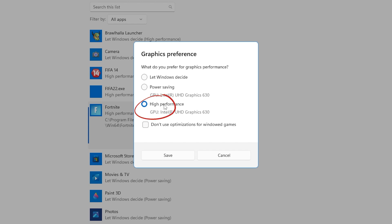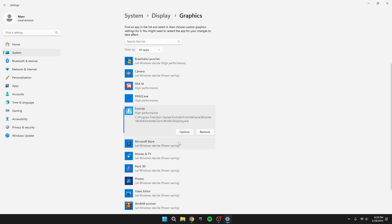Next, hit Options and a pop-up shows up. Click on High Performance. Now, depending on your PC, you could go for power saving, but we want those sweet FPS, so stick to High Performance. Hit Save and you're all set. You can use this trick for any app or game to squeeze out the most FPS.